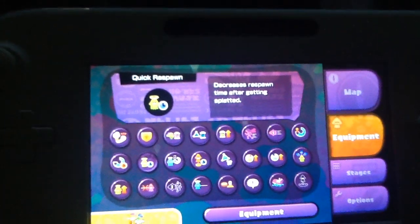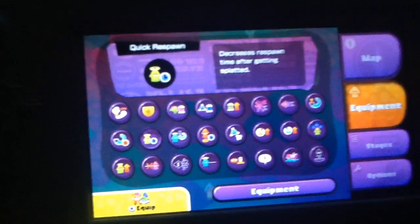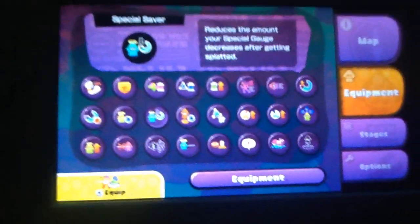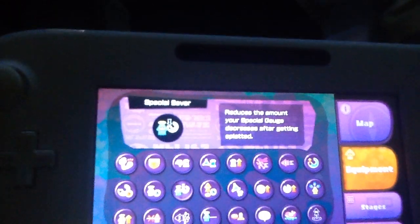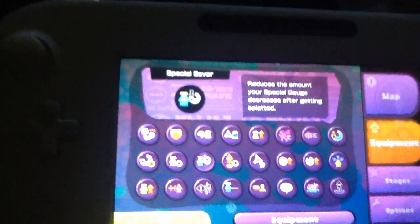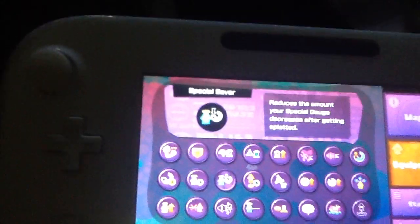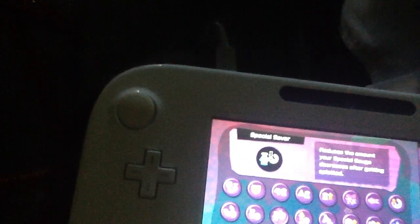We've also got Quick Respawn. When you play online, every time you die you're dead for 3 seconds before respawning. We've got Special Saver, which is based on your special depletion. When you die, if you charged up your special but haven't used it, the Special Saver will save some of the depletion that would normally occur from getting killed. So like say for medium depletion, it goes from full down to half - but if you have Special Saver, it becomes from half down to like a third.